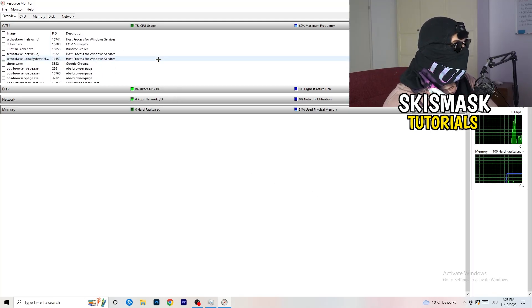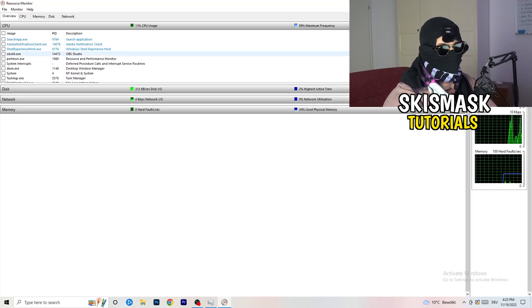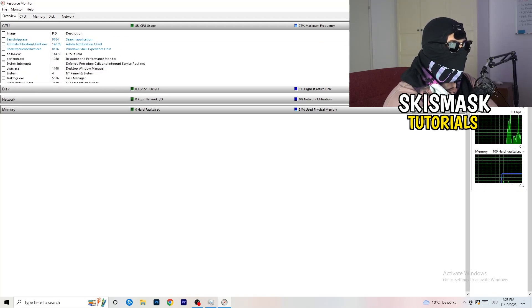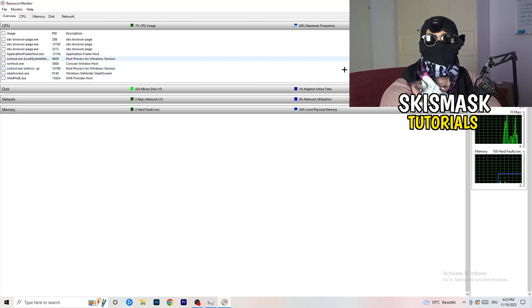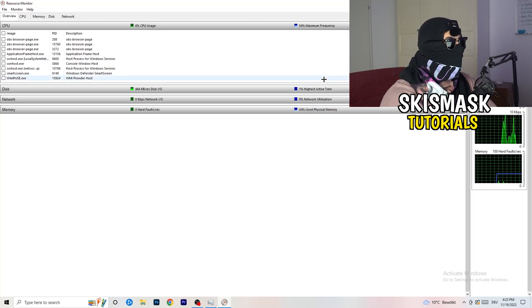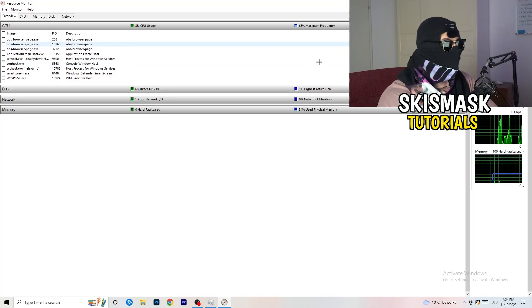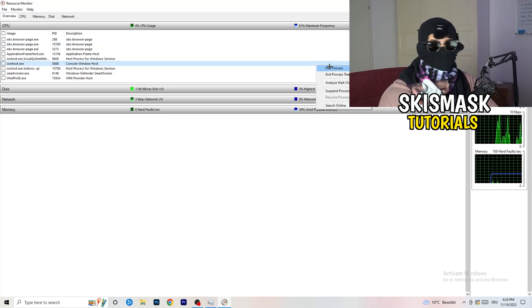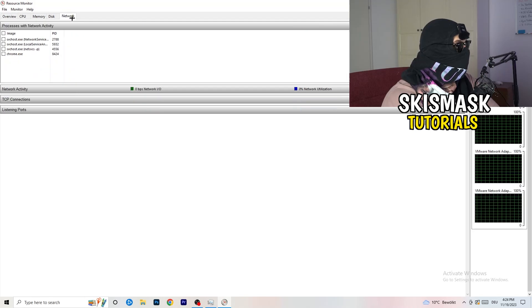Now you can see programs that are running and also suspended ones. You need to go through and end every single task that is currently using your Wi-Fi or internet — anything that's using too much bandwidth or is not related to Windows or your game. Right-click and select End Process for each one.